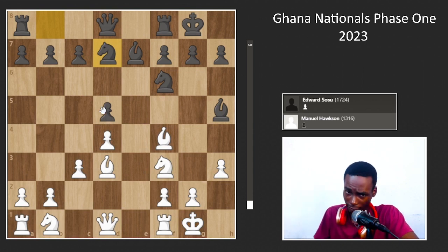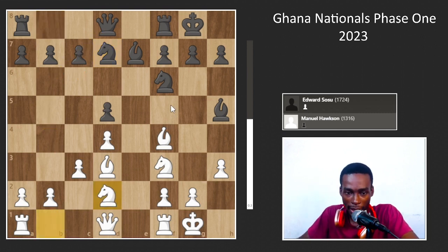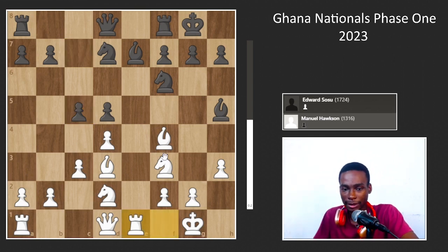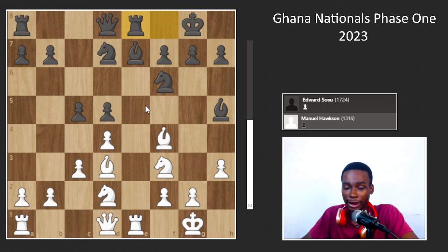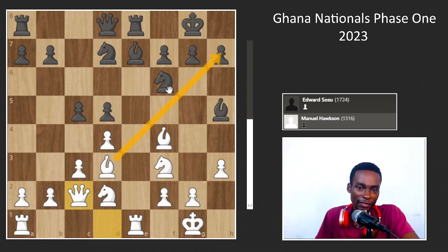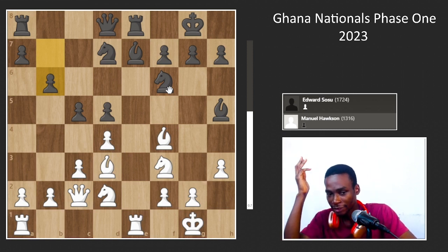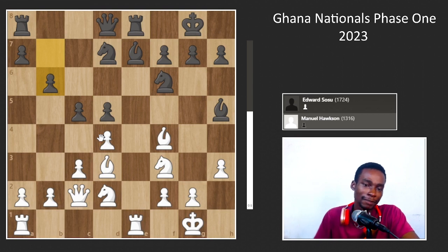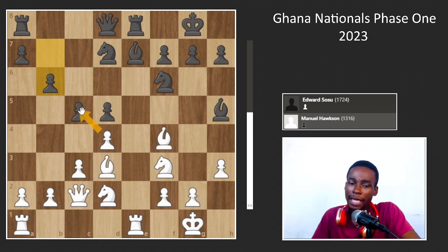He plays knight b to d7, possibly aiming for c5, maybe with the queen coming in. I play knight b to d2 — I want to move my queen but the bishop pin is disturbing me. He plays c5, I play rook to e1, trying to get my knight to a good square. He plays rook to e8, I play queen to c2. I was considering a Greek gift but it didn't look possible. He plays b6 and my position is fine, though he has some pressure on the pawn.